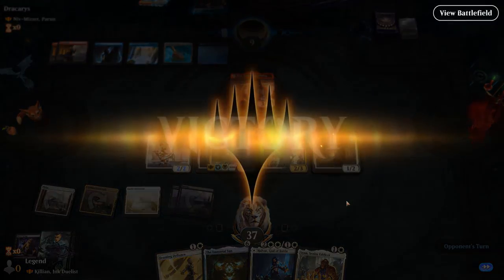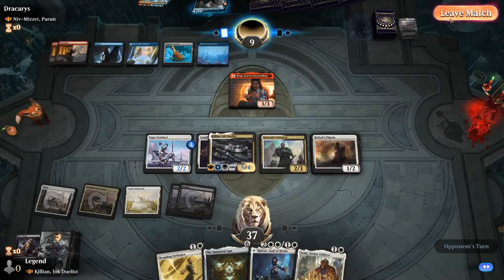Could have tried to get more value by playing Sram first, but really wanted to get the Hermit out of the way. Looks like our opponent has seen enough. Let's take a peek at the foretold card — Elrond's Epiphany, despite a nerf, still heavily played. Onto the next one.